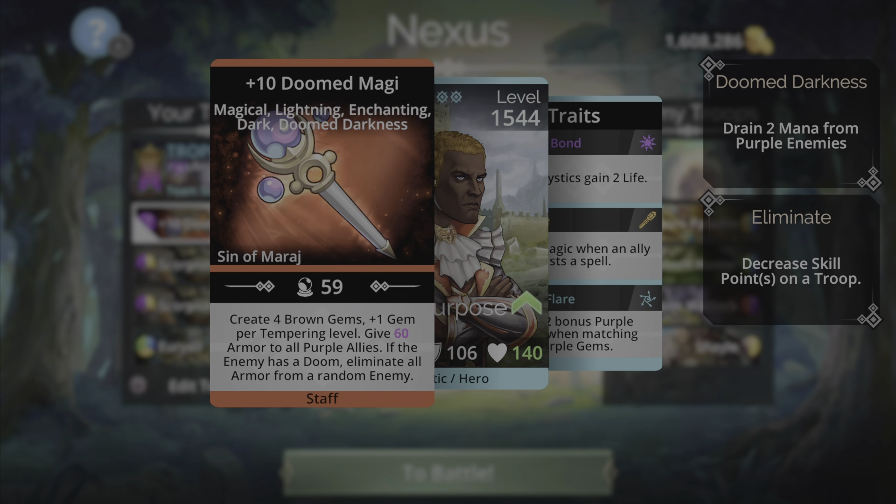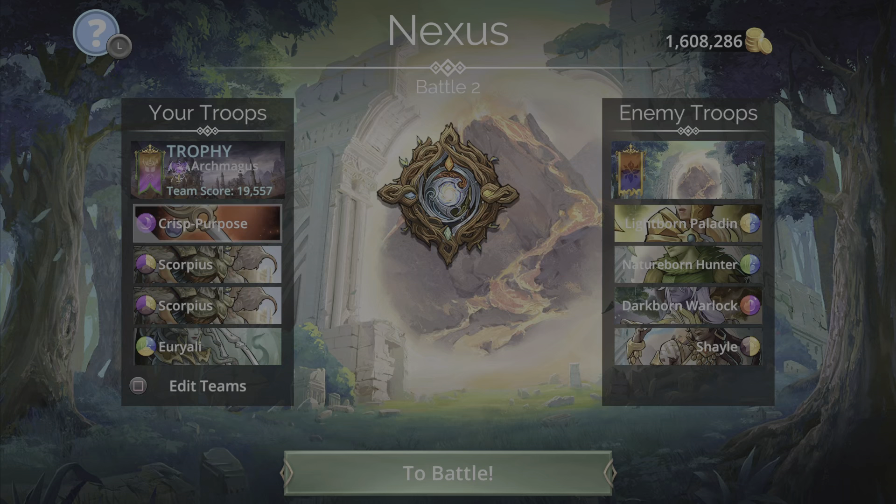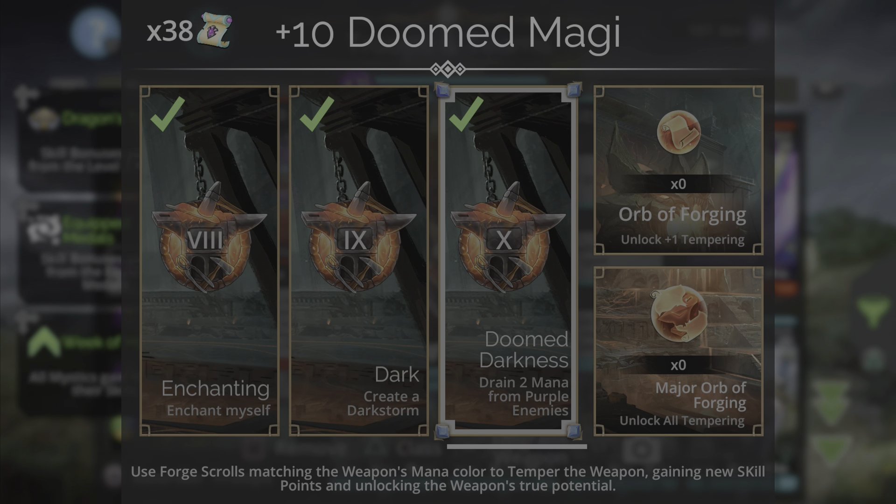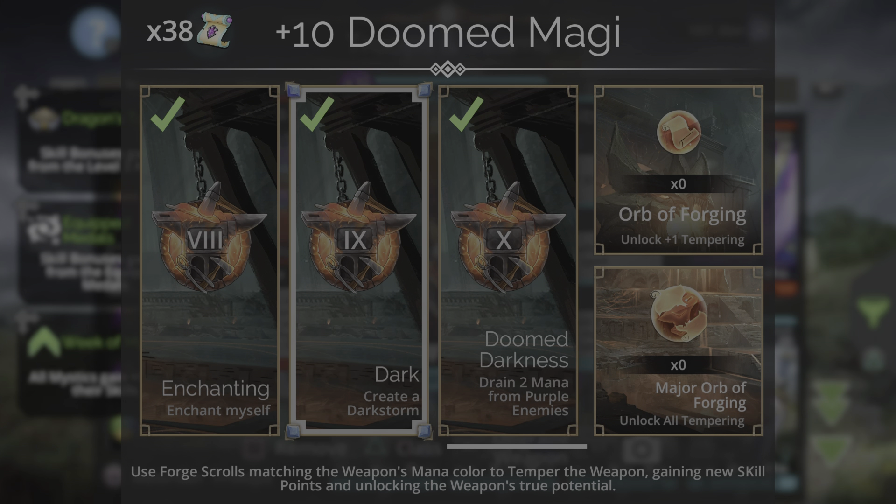Since I have it tempered all the way up, it's going to be putting 14 brown gems on the board. In addition to that, for the weapon upgrades, this weapon has Doomed Darkness — which drains two mana from purple enemies — and it is Dark, which creates a dark storm.